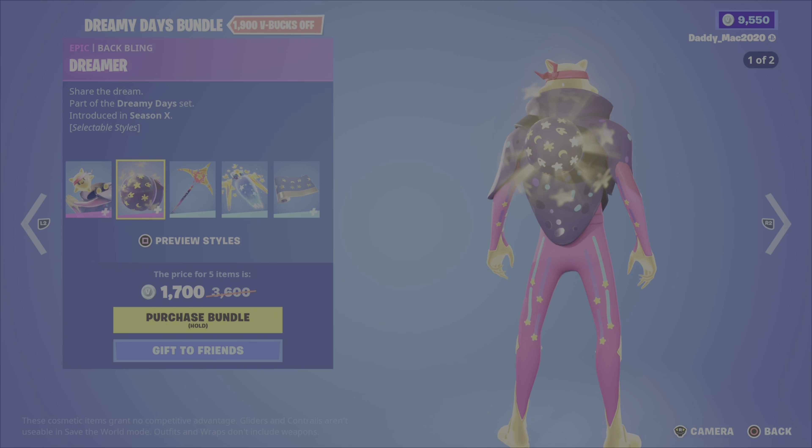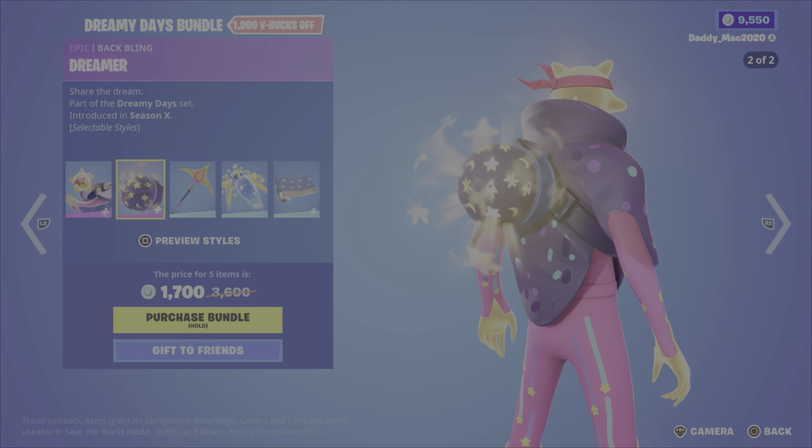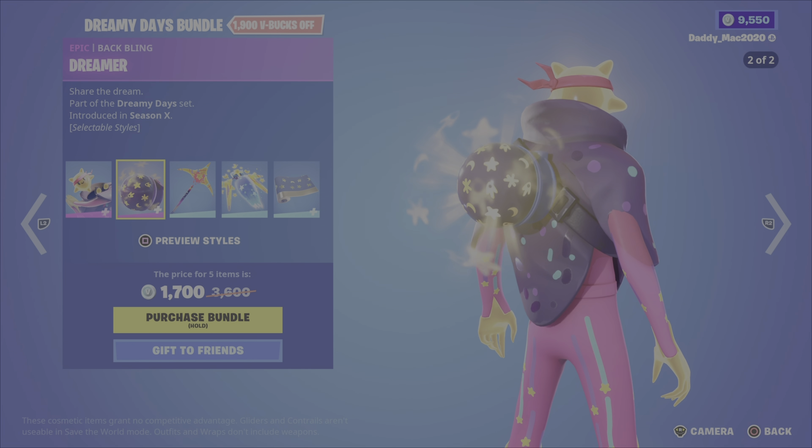The Slumber outfit is a bit of a goofy outfit from Season 10 — it's got two different styles. The Dreamer back bling looks exactly like something every parent has probably had for their young children or babies to help them go to sleep. We've got the Nighty Night pickaxe, which looks kind of funky, the Night Flight glider, a bit weird looking, and the Dreamy animated wrap. It's 1,700 V-Bucks for the bundle, or you can pick up the outfit, glider, pickaxe, or wrap on their own.